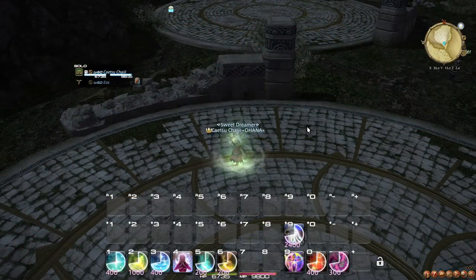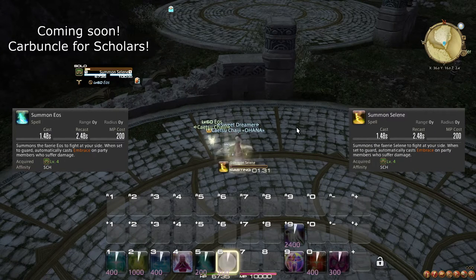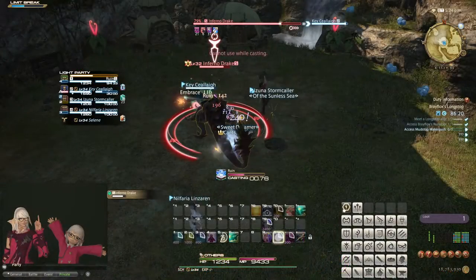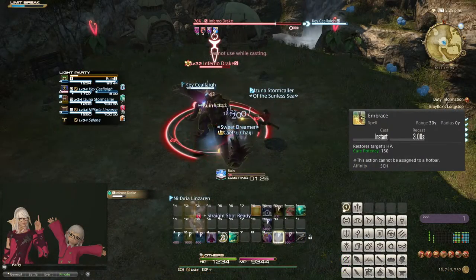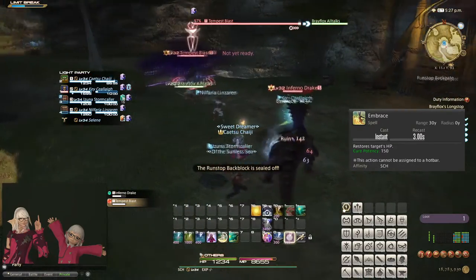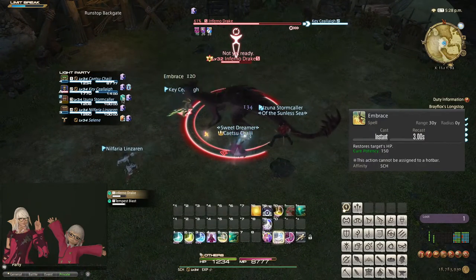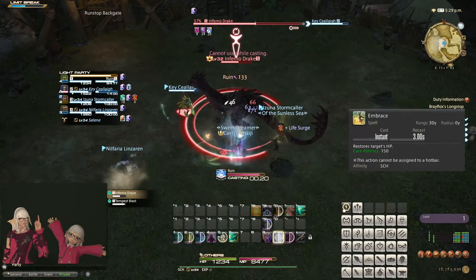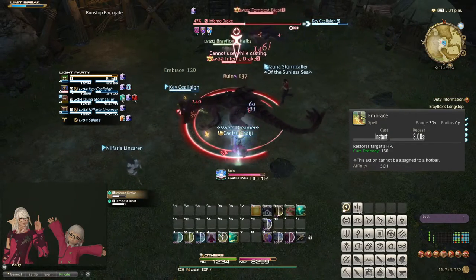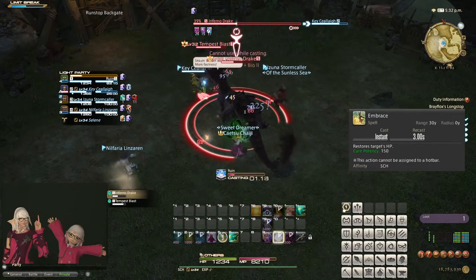Now, let's talk about your pets. Your summons — whether it is Eos, Selene, or Carbuncle — are all functionally identical, so you're just choosing between which one you like better visually. Your pet will automatically cast Embrace every 3 seconds on whoever needs healing, and typically prioritizes whoever has the least HP percent left. This also means that if no one needs healing, your pet will just do nothing. As such, it is important to not waste your own time topping up everyone. Try to keep cool and let your pet do most of the work for you, and only step in and assist when the healing is overwhelming the amount your pet can manage.